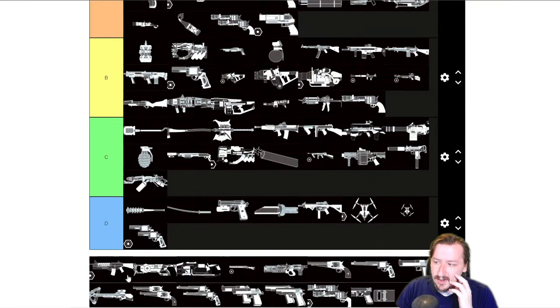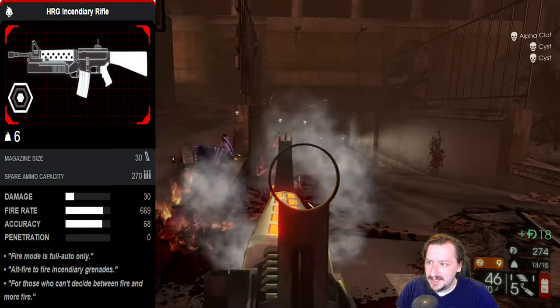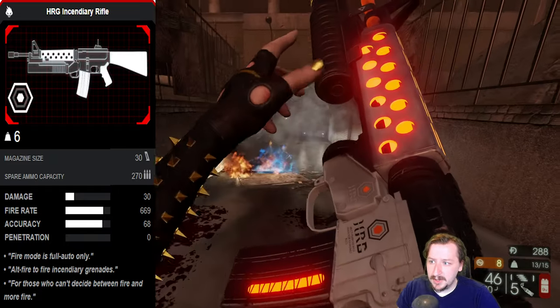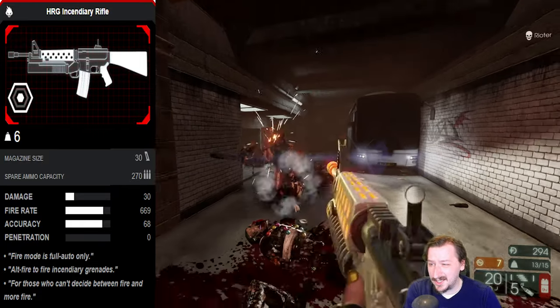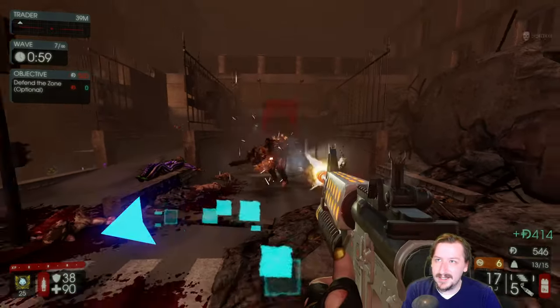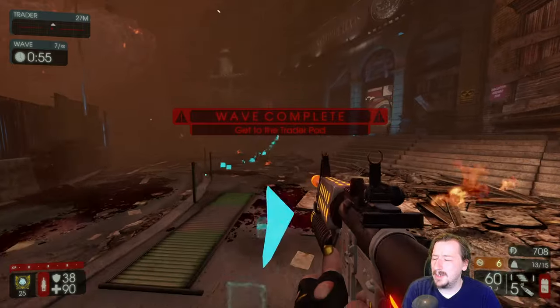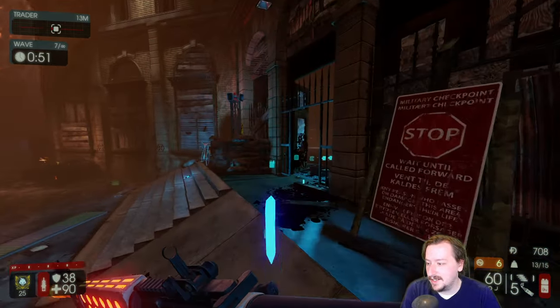Then we have the Incinerator Rifle — this is the fire M16. This is probably A tier as well. Basically it's the same as the regular M16 just for Firebug, and it fires out fire grenades that are mostly like Molotovs. Still good sights, still good rate of fire, good damage. On Survivalist it's probably B or C tier — it's still a decent assault rifle for crowd control. I don't think you light yourself on fire with this, though maybe you can with the grenade at close range, so it's decent on them too.